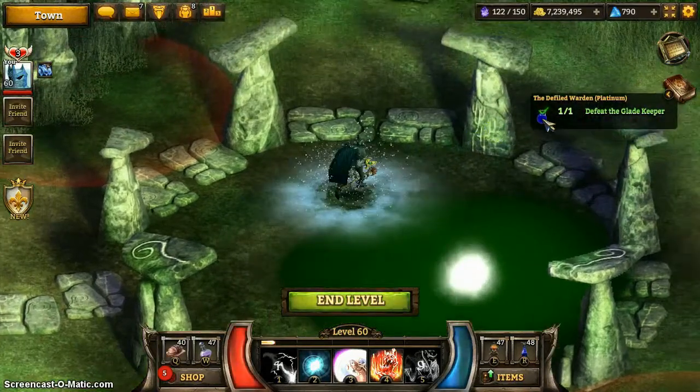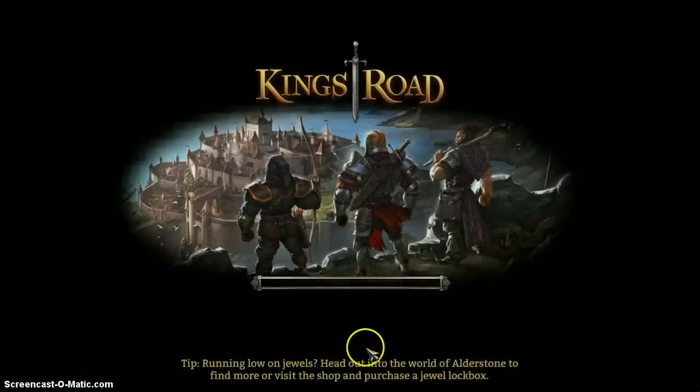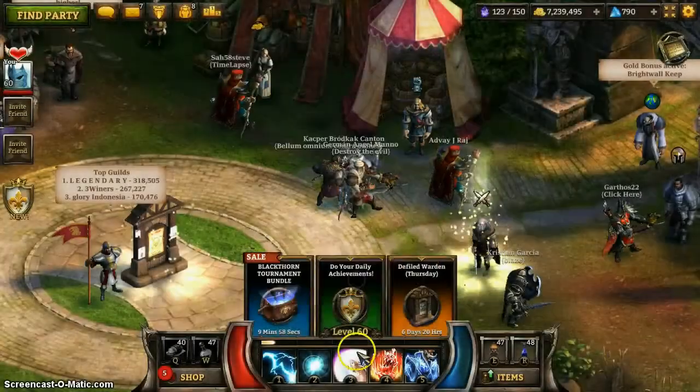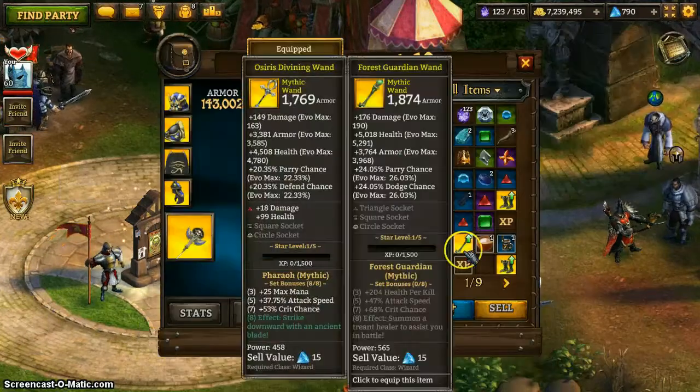So that was really trivial of an event. Heading back to town, let's see what we can get with the lockbox. Hope it's a new item — that would be awesome. Of course, we know how that usually works out.